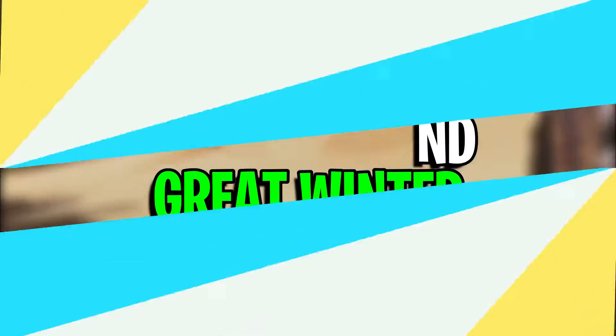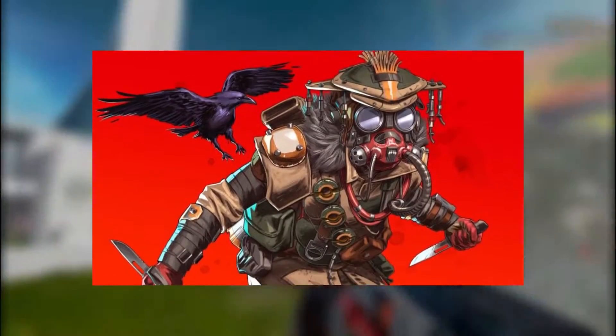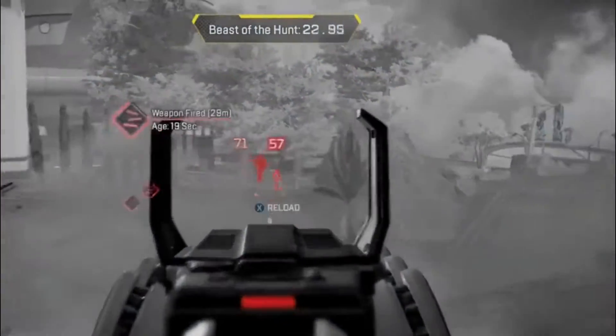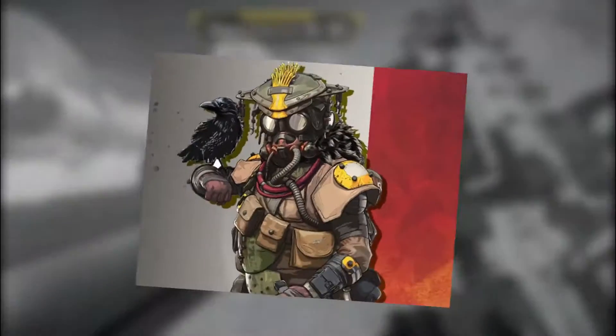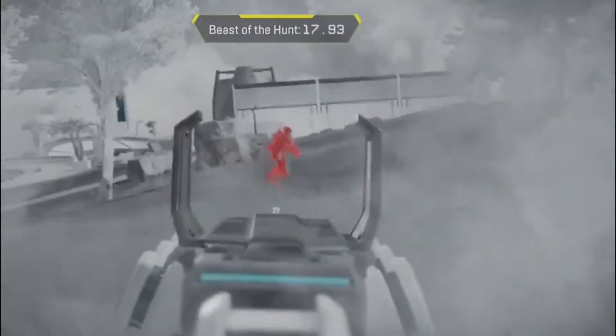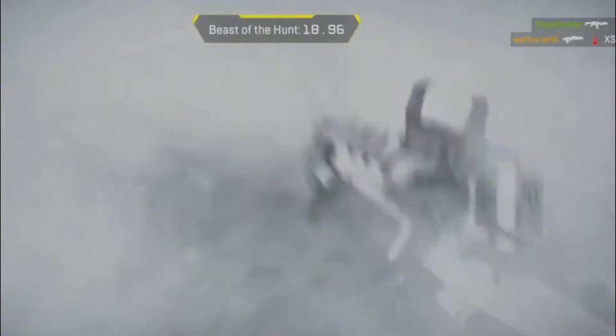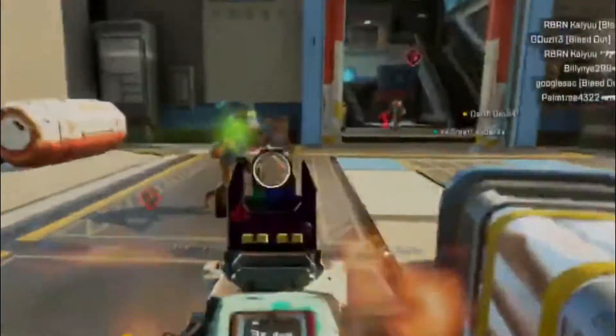Number 5: Bloodhound Great Winter, costs 10,500 Legend Tokens. Bloodhound has built a legacy on their ability to stay hidden and gather valuable intel on whoever happens to be their target. Normally they'll have an outfit composed of darker neutral colors that fall into the more naturally occurring spectrum of colors. That's why their Great Winter skin is so unique and stands out. The bright white of this skin is such an antithetical design scheme to what Bloodhound's skills allow them to accomplish out on the battlefield. It would've been a neat inclusion if their raven was also sporting a white coat of feathers.